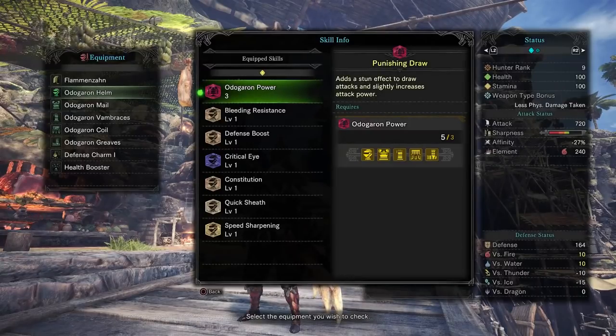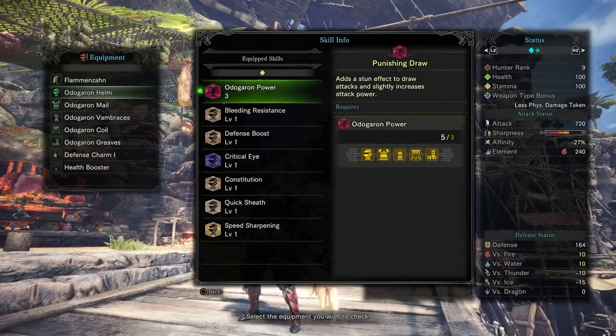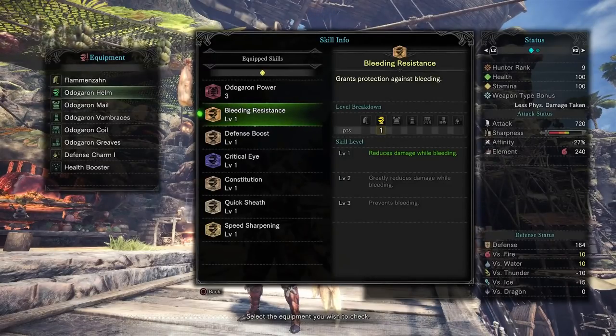Odogaron is a really nasty beast. The armor set — once you unlock all three pieces — gives you a stun effect which draws attacks and slightly increases attack power. That's always great especially for a greatsword user, since I'm always wanting to get these beasts stunned or entrapped so I can land my really big charge draws and attacks. The helmet gives you bleed resistance, which is very handy since Odogaron's primary attack is a bleed.